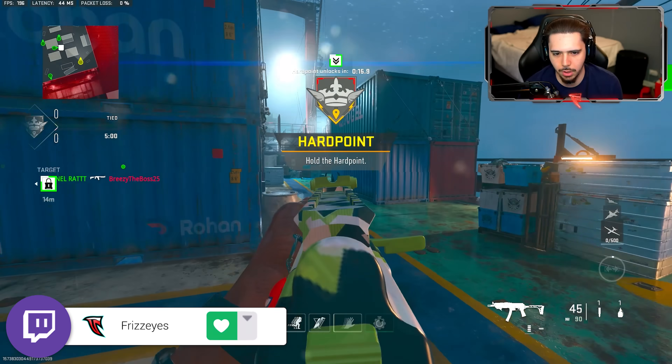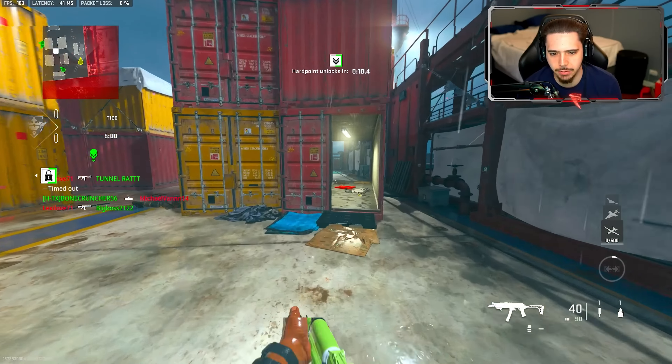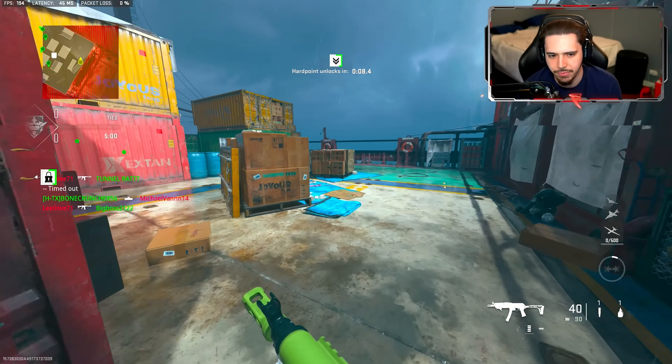I actually went to go check my gun streak — it was 67. So that was getting two nukes in one life — that's the equivalent. Where are these guys at? I ran around the whole map — there are only two people spawned in? What's up with these slow games? Come on, goodness gracious.